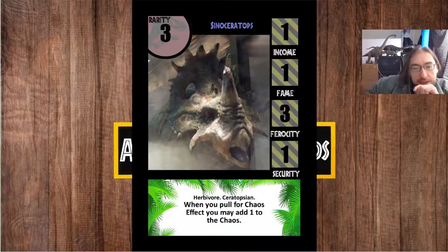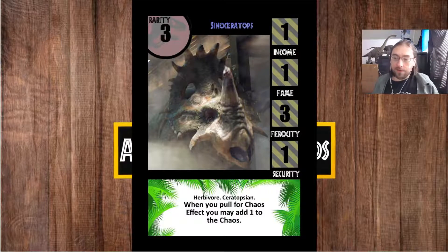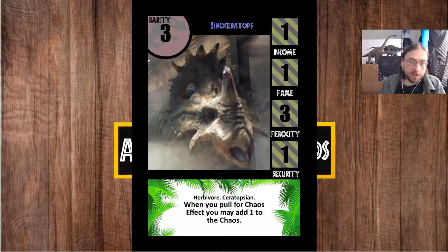That's kind of the two divisions you get with the starters: things that either support a particular strategy or things that allow you some sort of early game push like Brachiosaurus. Sinoceratops falls into the pattern of the other Ceratopsians in the game, where they're based around chaos effects. In the case of Sinoceratops, instead of having a chaos effect, it alters chaos effects.